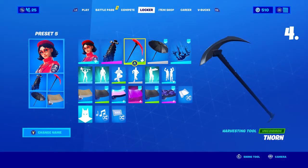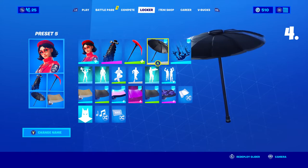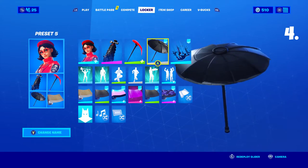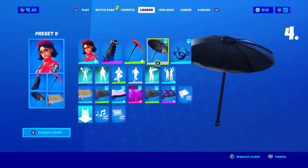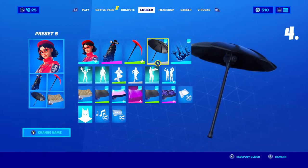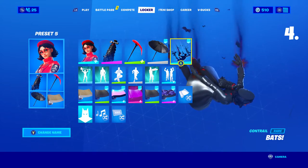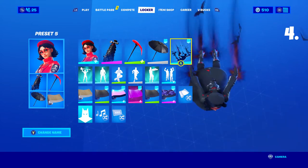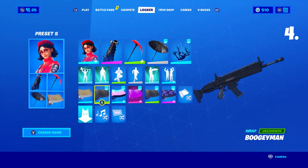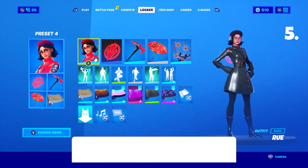For the glider I chose One Shot, which is a part of the John Wick's Bounty game mode from last chapter. Once you win a game in that mode you unlock it, and I've used it with a lot of skins since — it looks pretty nice. For the contrail I chose Bats, which was a part of Season 6's battle pass — it was one of the only black contrails I had. For the wrap I chose Boogeyman, which you unlock in John Wick's Bounty by completing challenges.